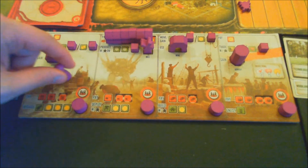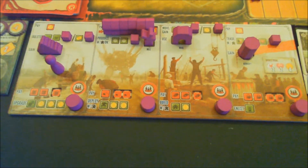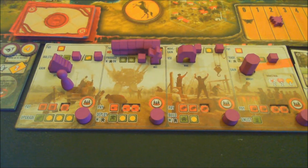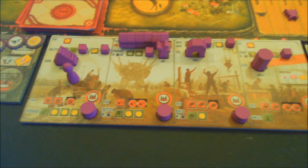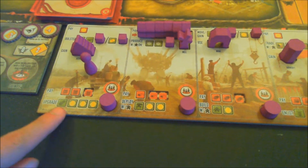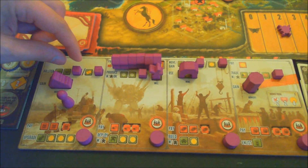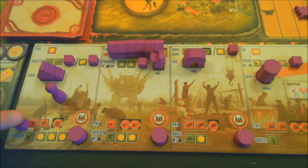Our action this round is to bolster — we pay one coin to move up two power. We then use the three oil accumulated on our tundra space to upgrade. We gain three coins and an upgrade. The upgrade we take is the movement cube, making upgrading cheaper.